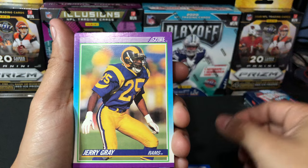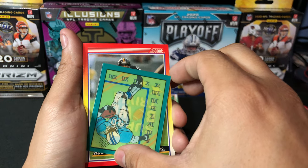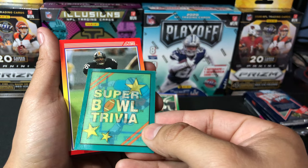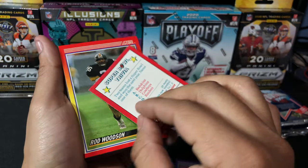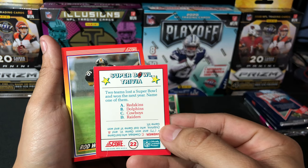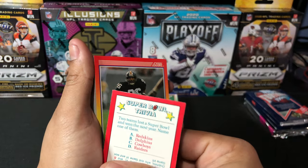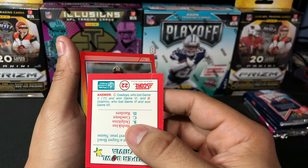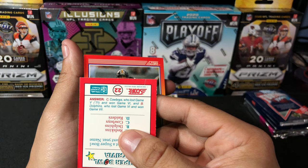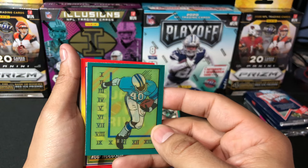We got Bruce Smith, Jerry Gray, Rick Fenney, Bubba McDowell. What is this thingy here? Some kind of sticker — Super Bowl trivia! It's got like a little effect to it. Super Bowl trivia: two teams lost a Super Bowl and won the next year — name one of them. Is it A. the Redskins, B. the Dolphins, C. the Cowboys, or D. the Raiders? The answer is C. Cowboys, who lost Game 5 and won Game 6, and B. Dolphins, who lost Game 6 and won Game 7. That is a cool little insert right there.